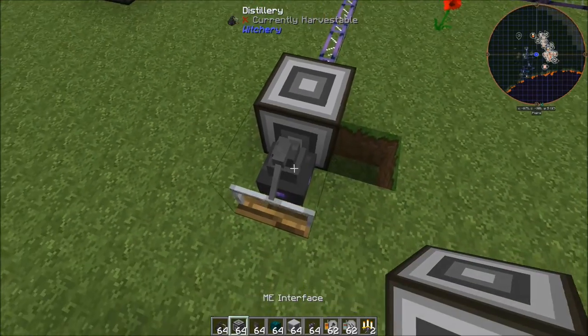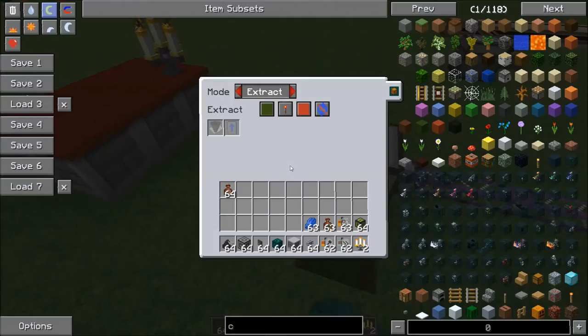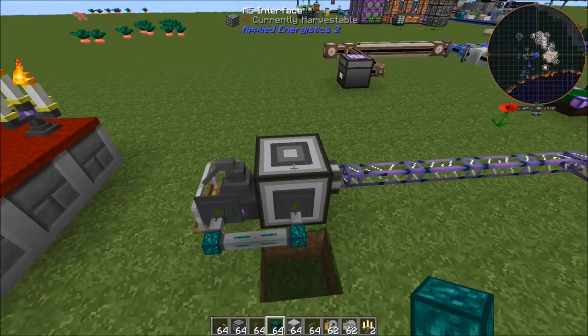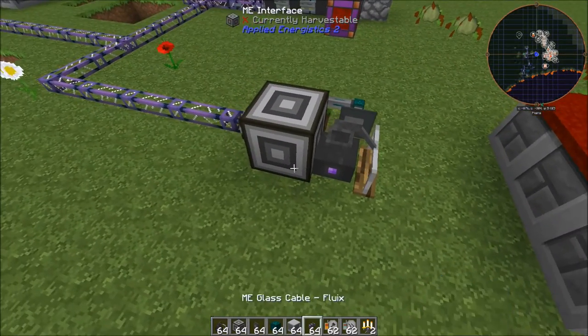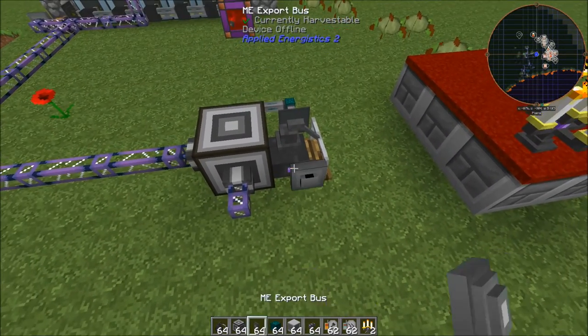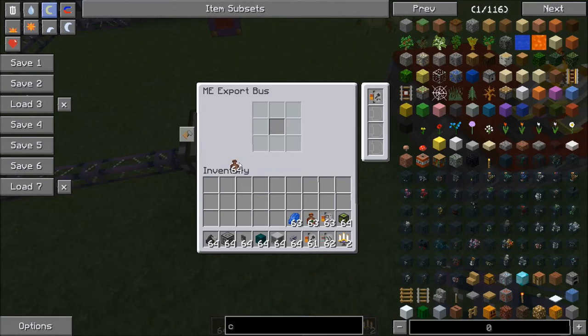We're going to attach an interface onto the back and just put some item conduits, set it to extract, always active, and insert so that it feeds back into the interface. Then over here we're just going to set up an export bus on the side of this and link that up. We're going to give this a crafting card so that it can request items and give it clay jars.